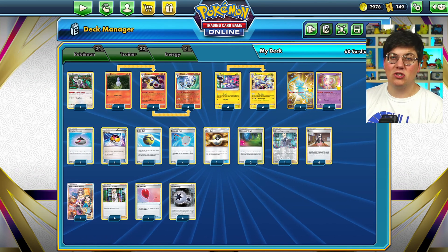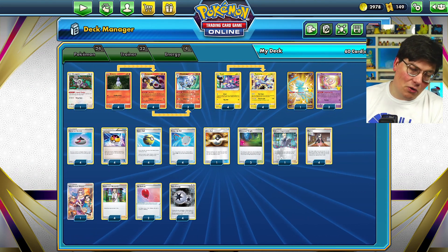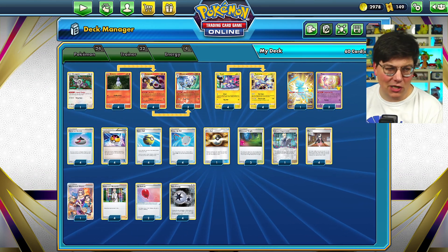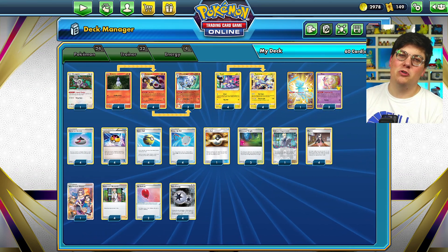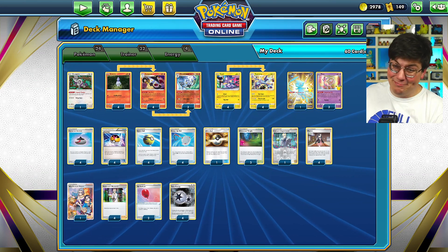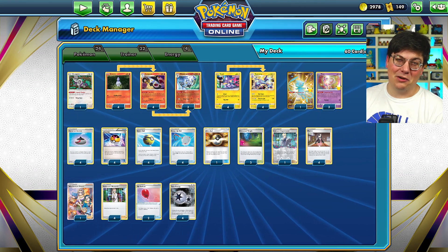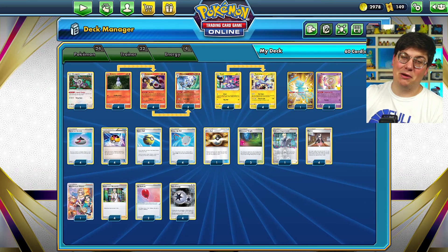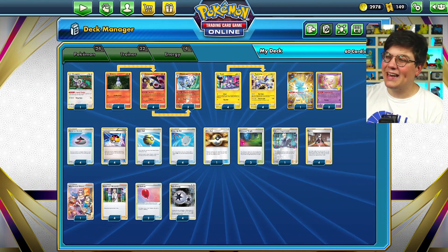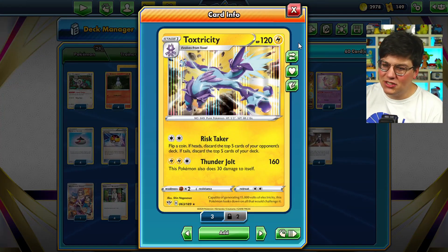Today's submission comes from Dakota Feldkamp, who I think won last week as well. He says: give Toxtricity from Darkness Ablaze another go, this time with the new Chandelure from Lost Origins. These are very potent when paired together — really fun cards that mill your opponent. Mill is a strategy where we try to discard every card in our opponent's deck so that at the beginning of their next turn they cannot draw a card, and if they can't do that, they lose the game.